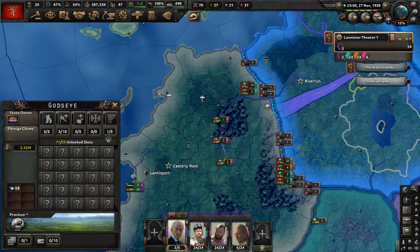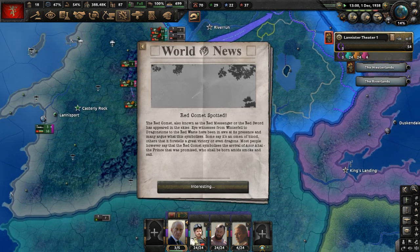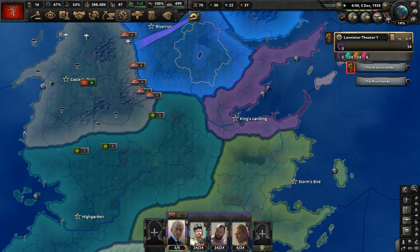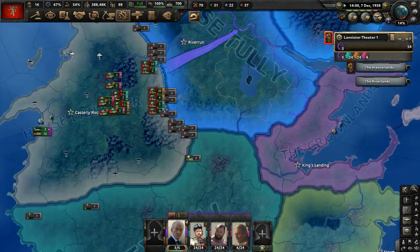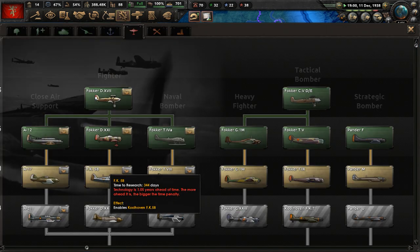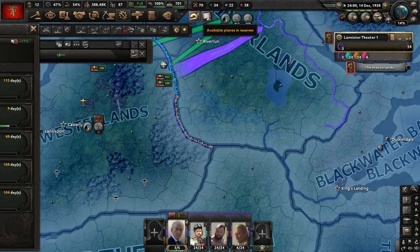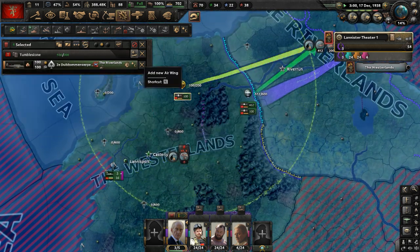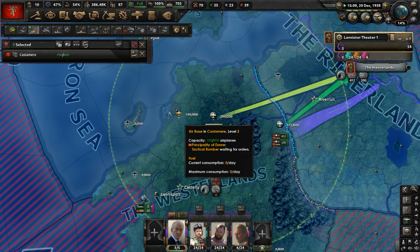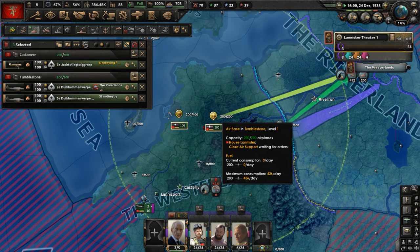How popular is fascism in the Riverlands? It's at 16% — we need 30%. The Red Comet has been spotted, which is some prophetic event in this universe. Who's going to lead army four? We've got to find a commander. Let's start researching Construction 3. Available planes in reserve — let's get a new close air support squadron deployed and another fighter squadron.